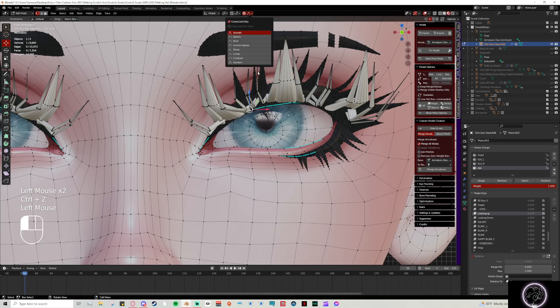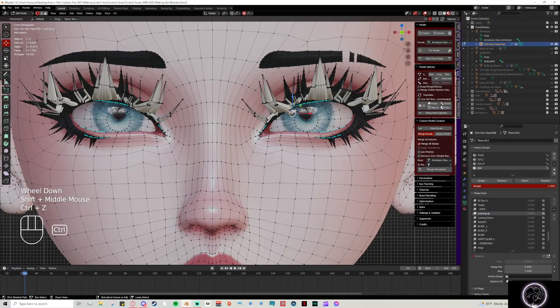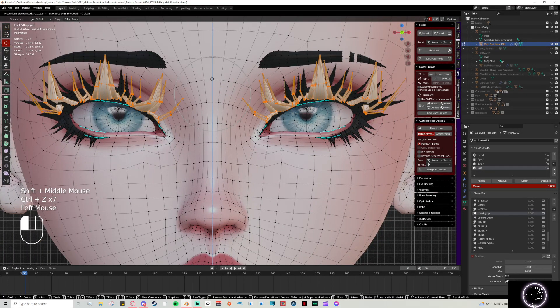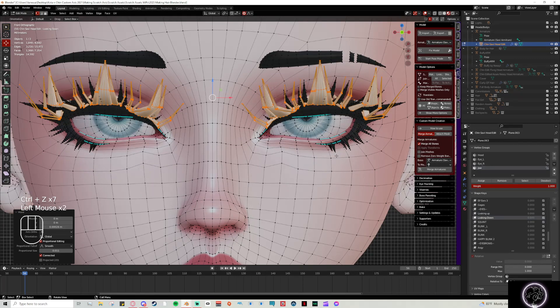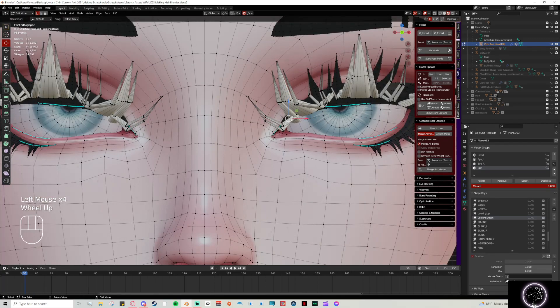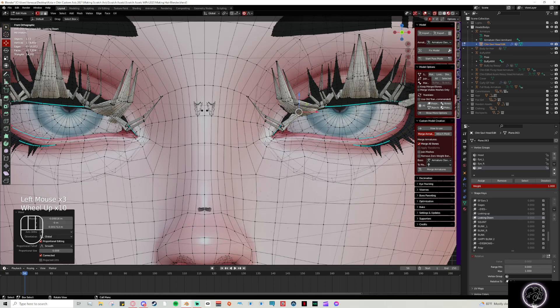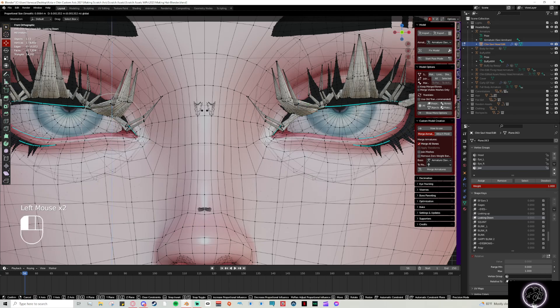In edit mode you can grab specific vertices with proportional editing on and adjust them. To highlight all the extra vertices around without moving them, keep 'Connected Only' on — because if you don't, it'll move the head too. Using the arrows in edit mode is most helpful. If an eyelash is acting up you can just move it. Some of these might be a little too far down, so you'd scootch those up, and you will need to do it on both sides.